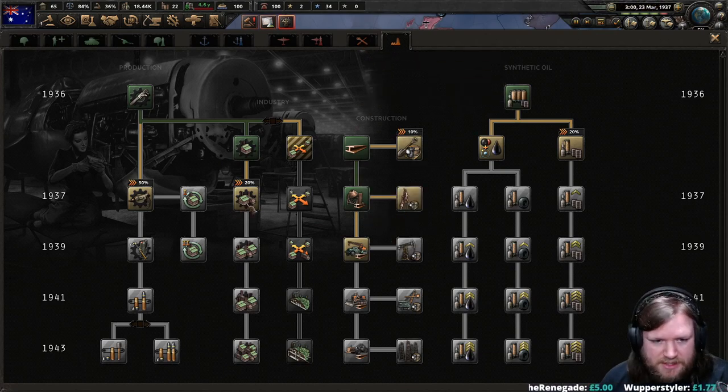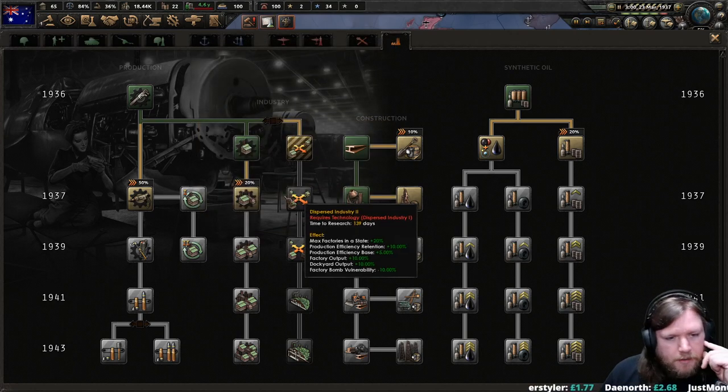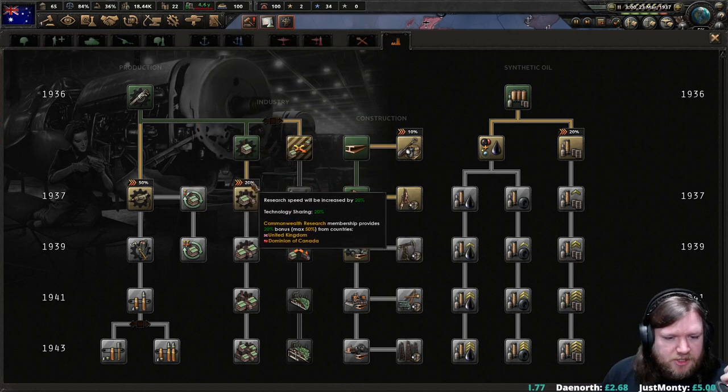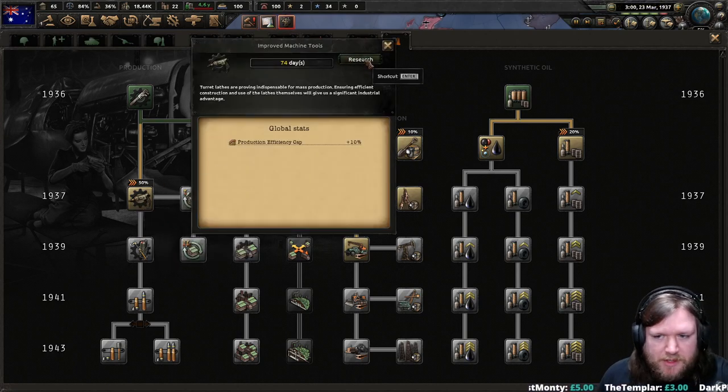It is now '37, so we are going to want to start working on concentrated industry 2. Or are we? No — I'm going to wait for the others to research this so we get the max research bonus. We already have improved machine tools at 50%, so we'll go ahead and do that.